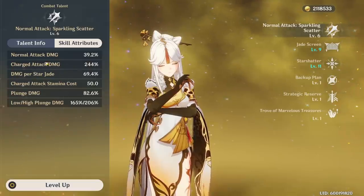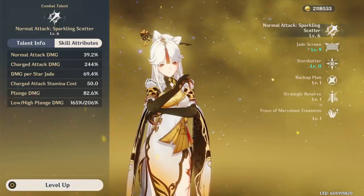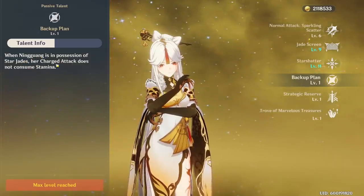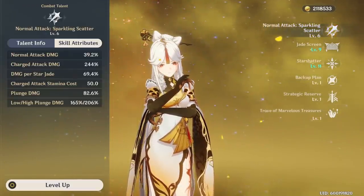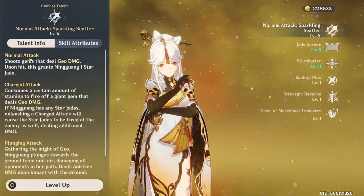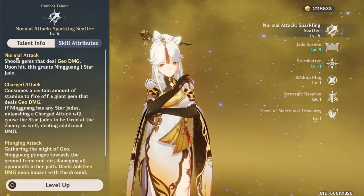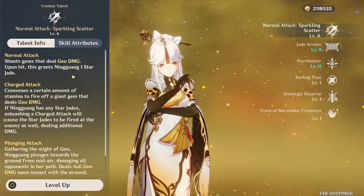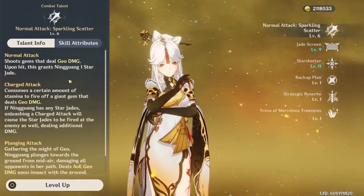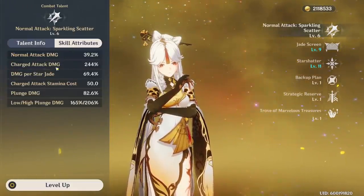One thing to note about charge attacks is that they consume 50 stamina every time. But looking at the Backup Plan passive — when you are in possession of a Star Jade, her charge attacks do not consume stamina. So you would shoot between one and three normal attacks to gain Star Jades, then do a charge attack with no stamina cost. You can basically alternate between normal attacks and charge attacks and never use any stamina, so you can still dodge and move while always shooting your extremely high damage charge attacks.